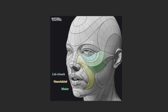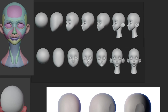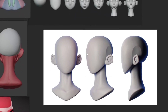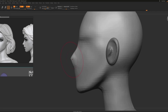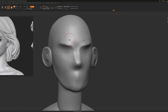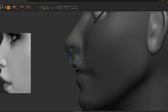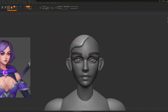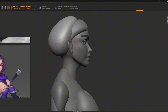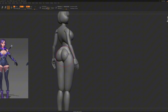A great way to get used to the planes of the head is to study the Asaro head. Make sure you practice and become comfortable with it — don't just copy, understand what you are doing. A great way to start a blockout is to keep it simple and low poly. A big beginner mistake is to jump into details way too soon. It's hard to make the character look good if the fundamentals are missing. The goal is to find the landmarks of the face — see what makes the face look the way it is. Is it because the eyes are far apart from each other, or is it because the head's shape is more square? Don't be scared to start from scratch; it's always better to just reset and try again.